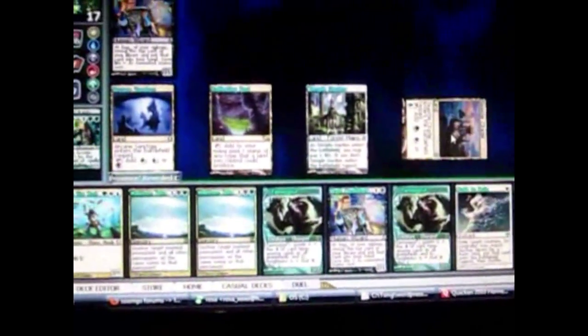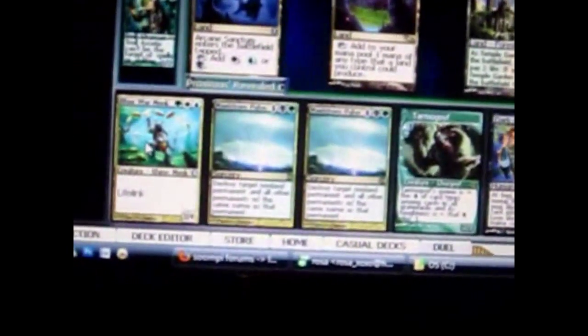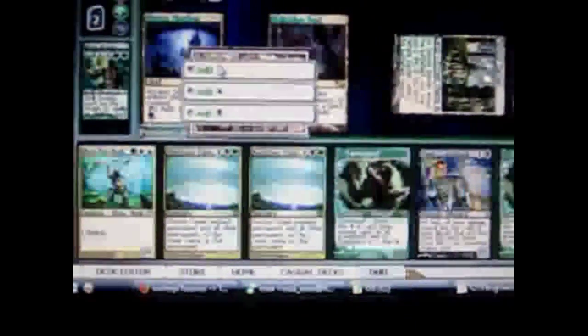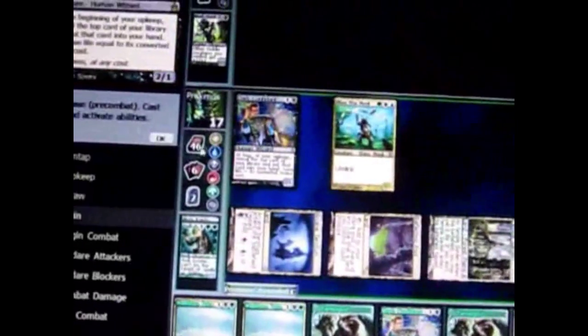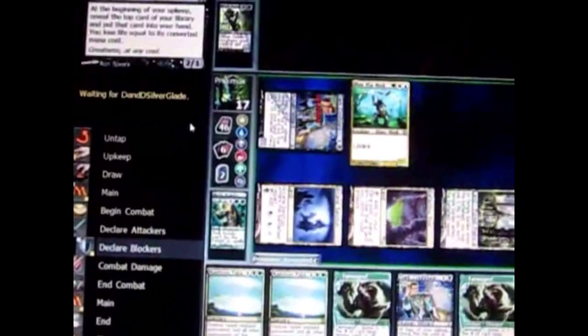I play my land, then play a creature that requires 3 different colors of mana — one green, one white, and one blue. He can't attack since I just cast him, so I attack with my other creature. He took the damage because the opponent has no blockers.